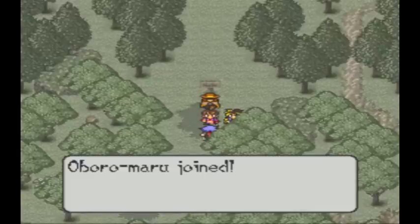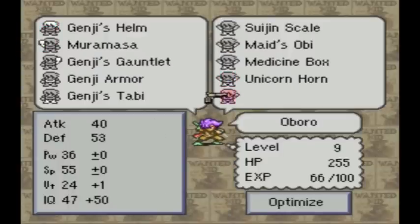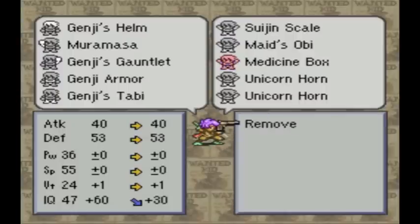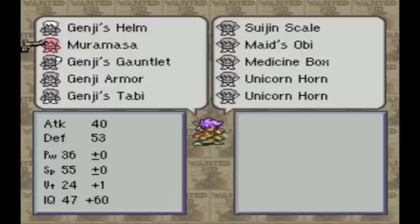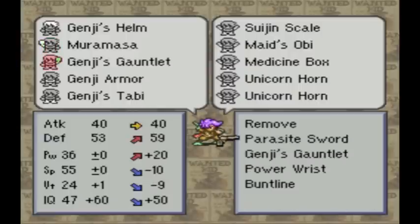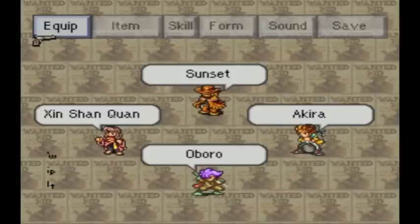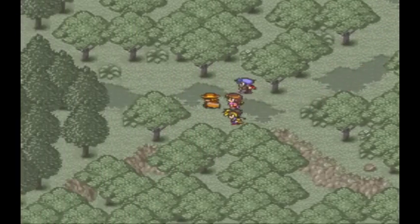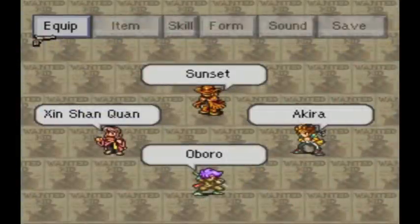To get Cube back, you go to the spot where you found him. The Muramasa. The medicine box is pretty useful. Genji's armor is the best armor, and Genji's tabby is the only thing he equips. Now we're going to level up Aboro for a bit — I'll cut here and meet you in a few minutes.